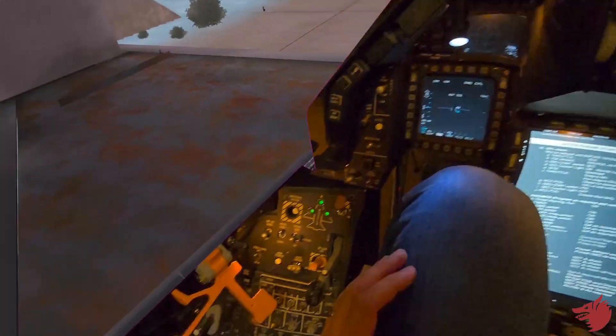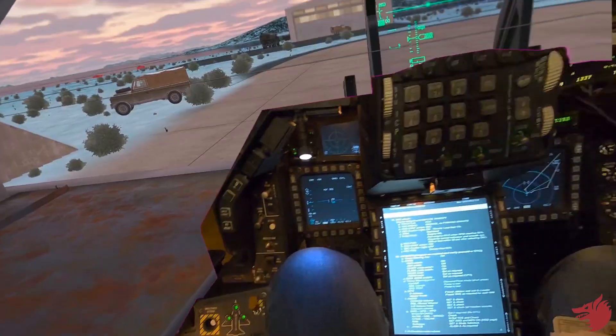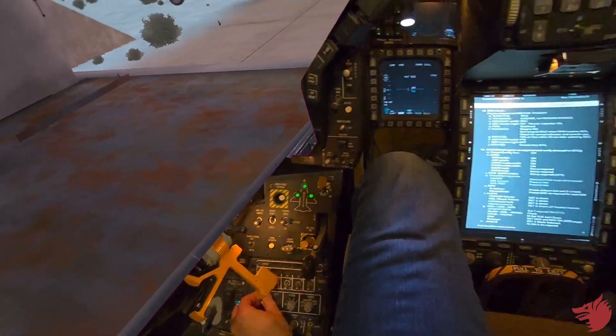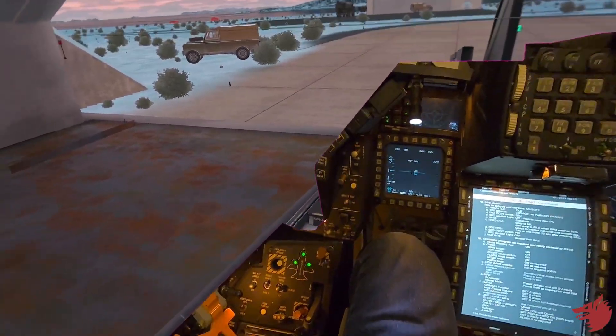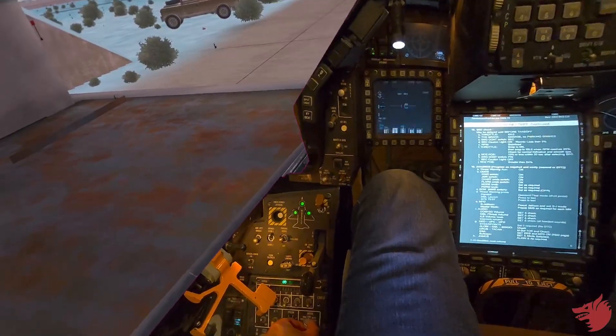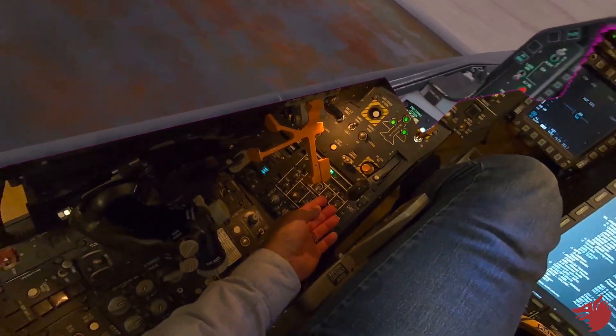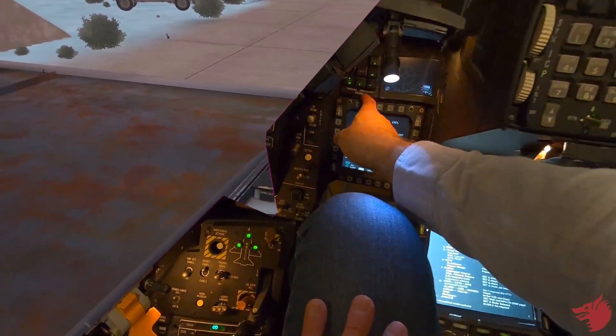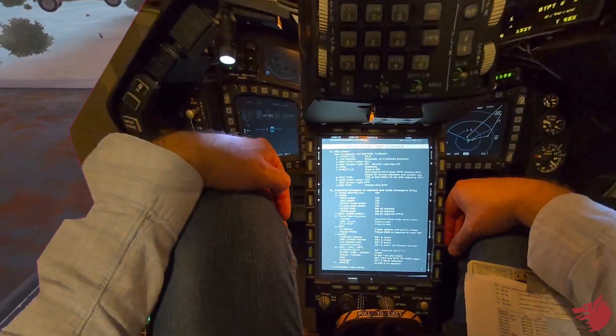And then we power up the avionics. That's the warning. OAKs on. ECM jamming pod, RWR on. Program set to one, mode set to manual. We activate chaff and flares — we have 60. The TWP is good.